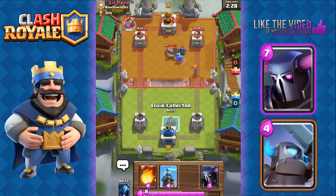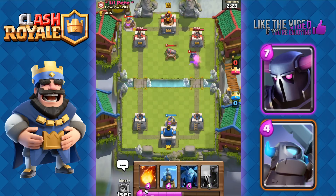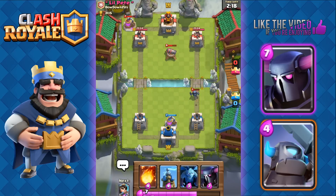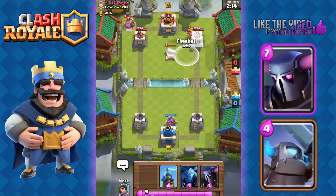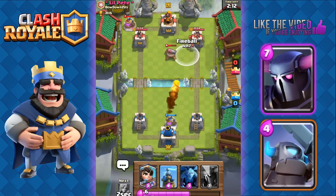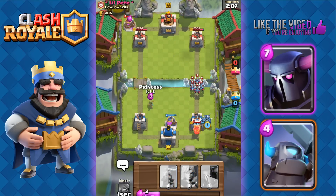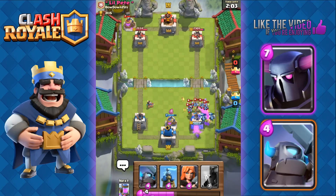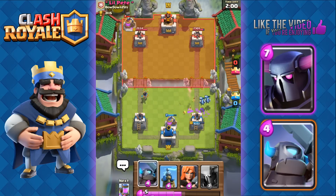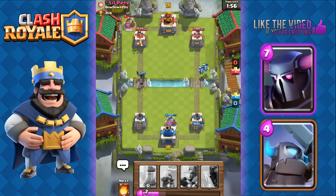Hopefully they can go far, but not very confident. He has a Mini P.E.K.K.A. — we'll place our pump down. That Mini P.E.K.K.A. is only at one hit point so our Arena Tower can easily finish it off. He's gonna go with his Princess, so we'll Fireball the Princess and the Tower at the same time. We'll use the Minions and use the Princess from the other side to take out those Minions. On the left side, we're now gonna add in the Mini P.E.K.K.A. with the Princess.